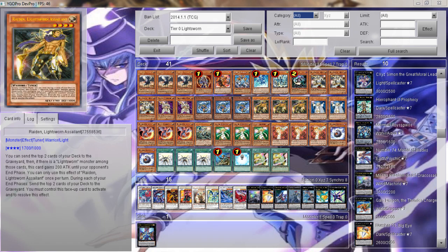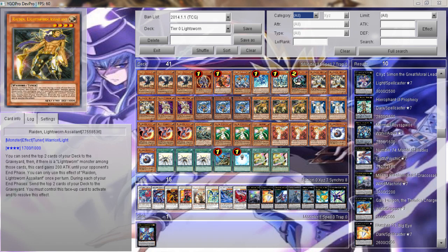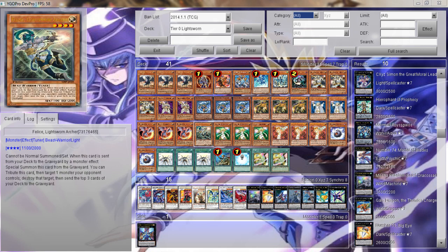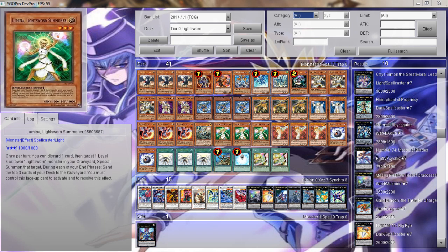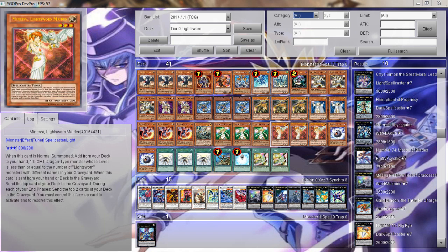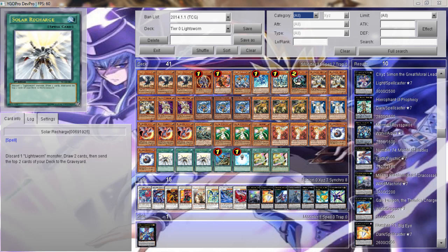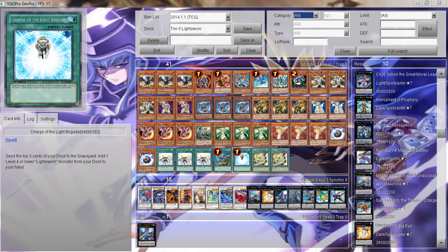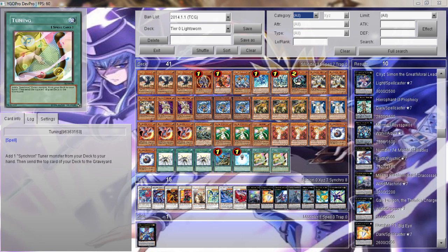We've got 3 Raiden as well — that's the new Tuner. We have 2 Leylas, 3 Eclipse Wyvern, and 1 Felice which is very new and she's very good. We have 3 Lumina, 3 Minerva, 2 Unknown Synchrons, 3 Solar Recharges, 1 Reinforcement of the Army, 1 Charge of the Light Brigade, and 2 Tunings.